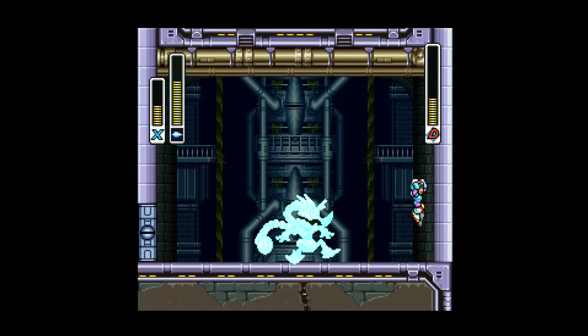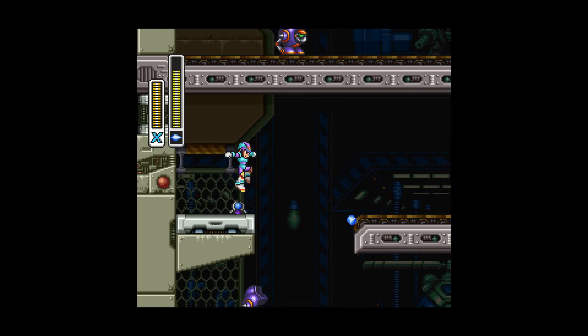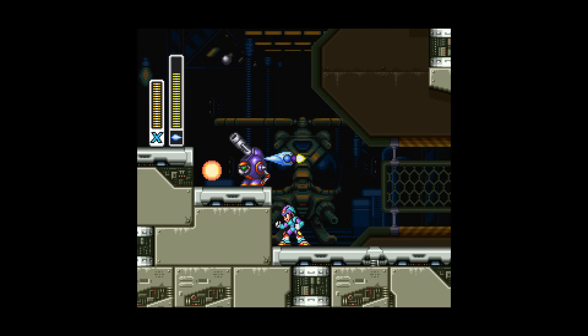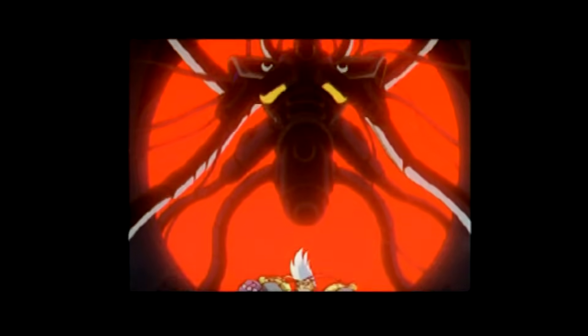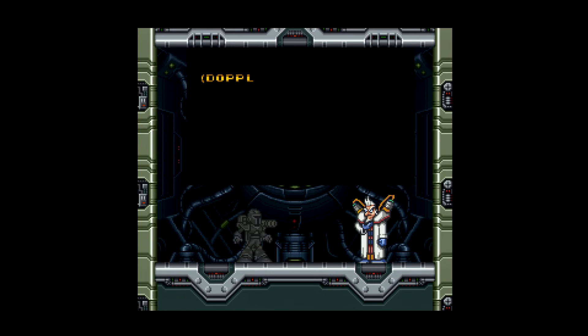X3 is often criticized for high damage output at the start of the game. A way to combat this is in the Super Nintendo version of the game — Frost Shield will drop health from enemies like 98% of the time, which is incredibly useful for sub tank grinding and gaining back lost health. Now at this point, Doctor Doppler will send out the Nightmare Police to kill X and Zero: Bit, Byte, and Vile Mark II.